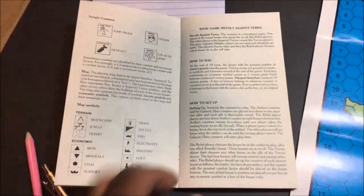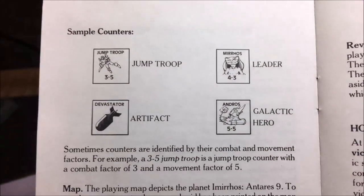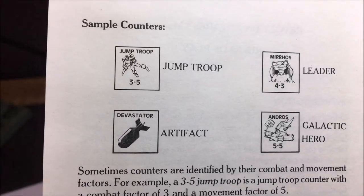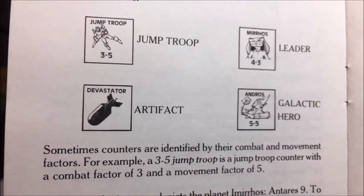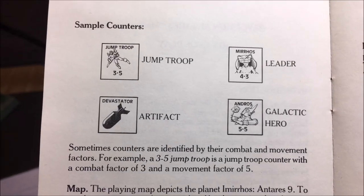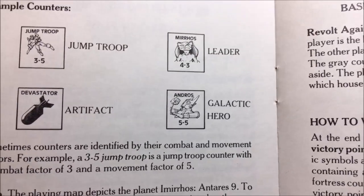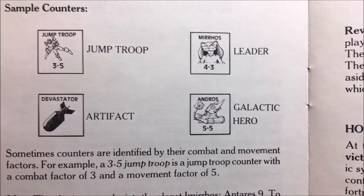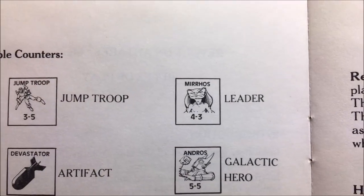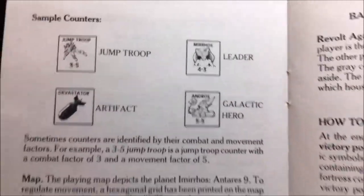If we take a quick look at the rulebook, you can see the troop counters — where it says jump troop — have two numbers. The first is their combat, the other is their movement. The artifacts are special weapons which can affect the game, which we will talk about when they come into play. The galactic heroes will be recruited throughout the game to help one side or the other. Each house has a leader — this is Miros, the leader of the natives, and he has a combat factor and a movement factor.